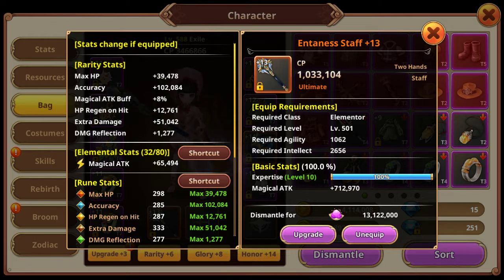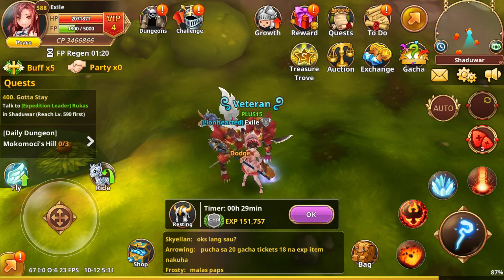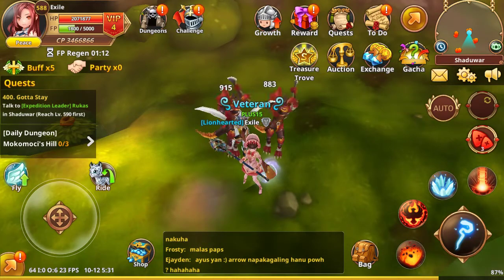So recently, I have successfully crafted an Ultimate Weapon with 100% Basic Step. And how did I do that? I used a T8, T7, T6 weapon with 80% chance of success. So there's still a 20% chance to fail.